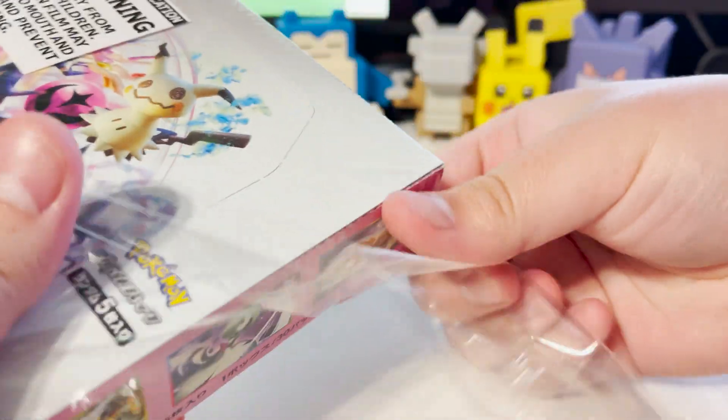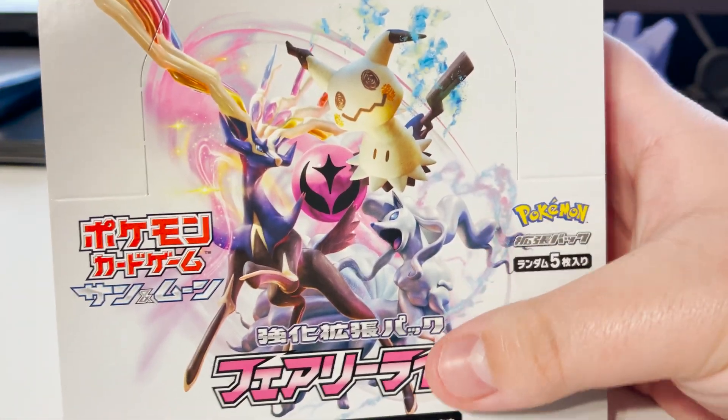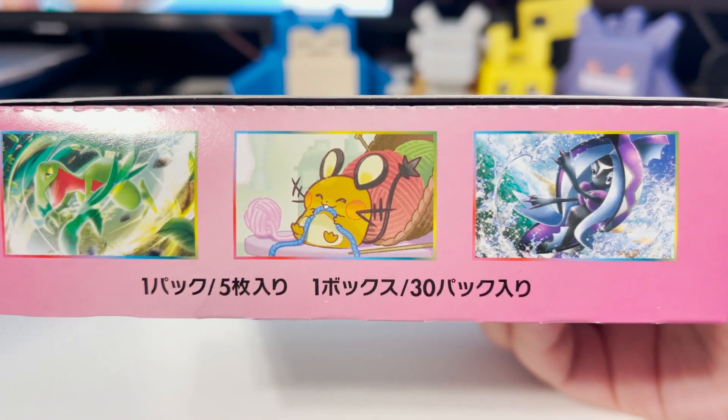Alright, so we got the Fairy Rise Booster Box here. We got old Mimikyu, Alolan Ninetales, Xerneas, along with Sceptile. That's one of the Alolan Pokemon along with Vespiquen, Gardevoir — ooh, two baes — and Shedinja. Let's go ahead and get this open.